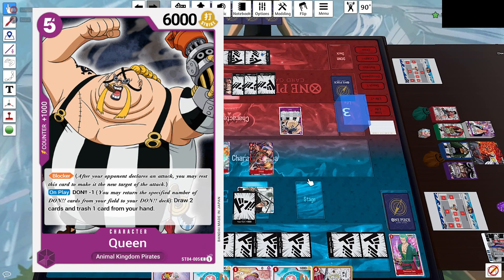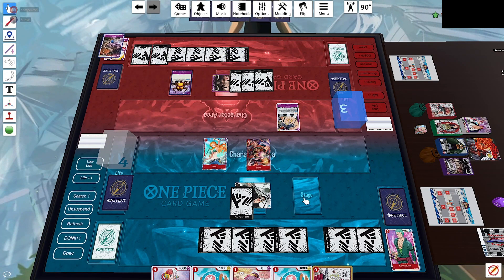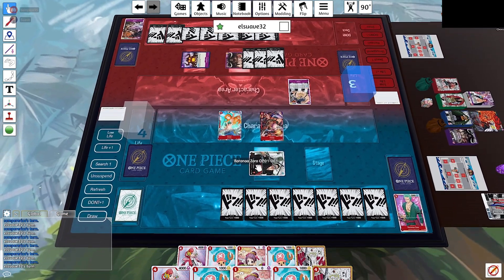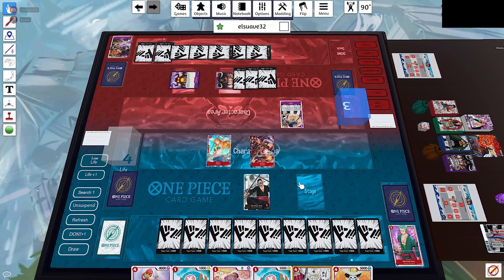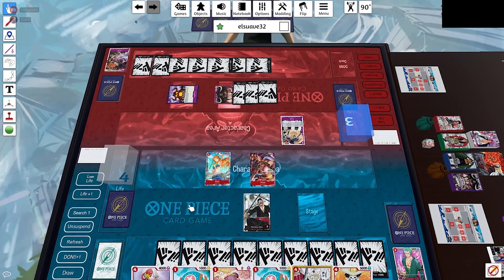Opponent plays Queen, which is a very strong 6,000 defender. He draws 2 and discards the 10-cost Kaido. He might have another 10-cost Kaido clogging his hand since there's no counter on it, or maybe he doesn't feel rushed enough to use Kaido to clear the board.